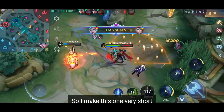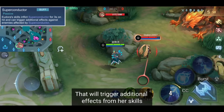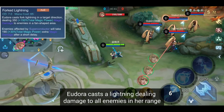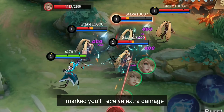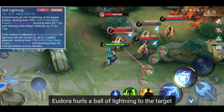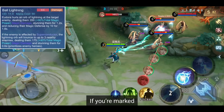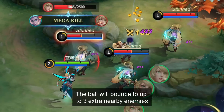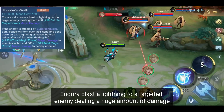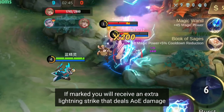Passive: Eudora's skills inflict a mark on enemies that will trigger additional effects from her skills. First skill: Eudora casts a lightning bolt dealing damage to all enemies in range — if marked, you'll receive the damage twice. Second skill: Eudora hurls a ball of lightning to a target, dealing damage, stunning them, and reducing their magic defense. If marked, the ball will bounce to up to 3 extra nearby enemies. Ultimate: Eudora blasts a lightning strike at a targeted enemy dealing a huge amount of damage. If marked, you will receive an extra lightning strike that deals AOE damage.